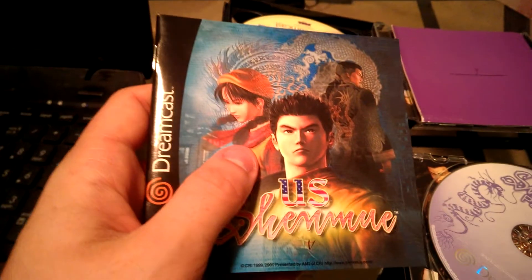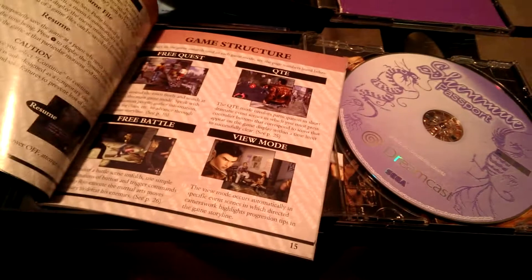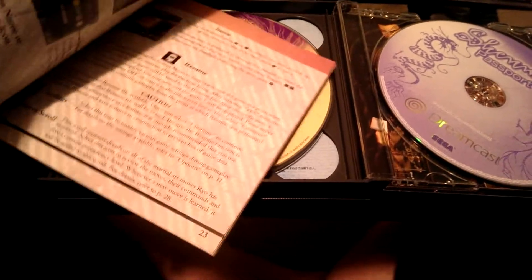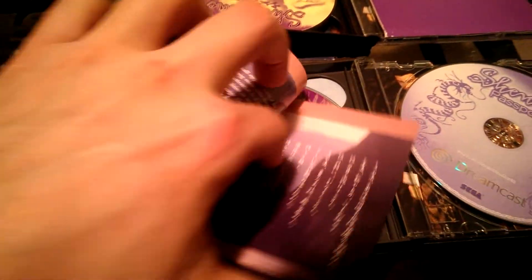Here we have another US Shenmue booklet. This is the booklet in English — oh, that's cool, I forgot about that. The booklet is in English. So US Shenmue comes with the booklet in Japanese and it comes with the booklet in English.